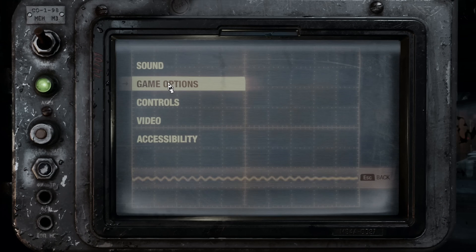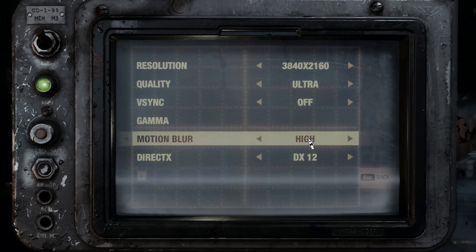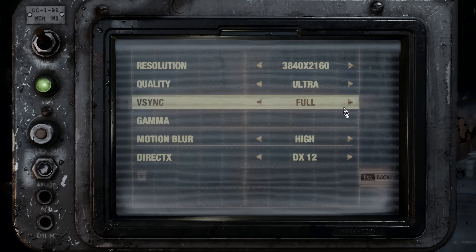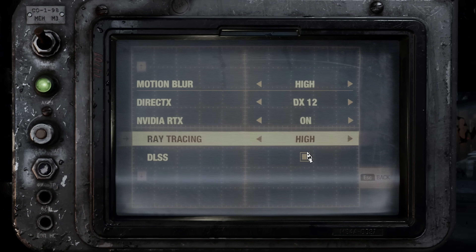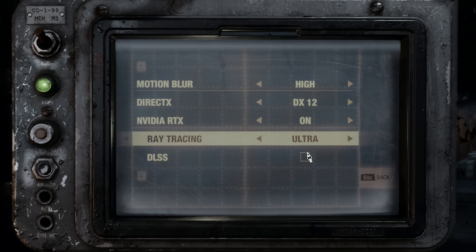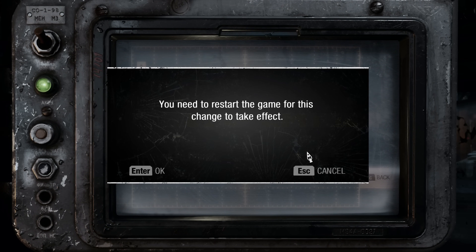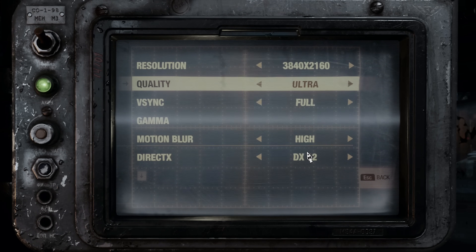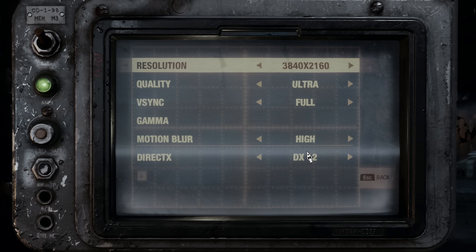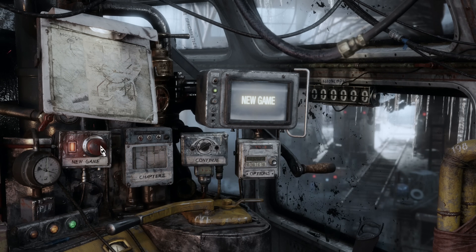Metro Exodus actually doesn't have that many tweakable settings. Like previous Metro games, a lot of the options you'd normally see are bundled into the generic quality setting. This acts as a sort of preset but without the option for any further customization to things like shadow quality, textures, or lighting. It's not a full preset either because several other settings like motion blur, tessellation, and texture filtering are left to their own options. This makes the quality option the key thing to look at.